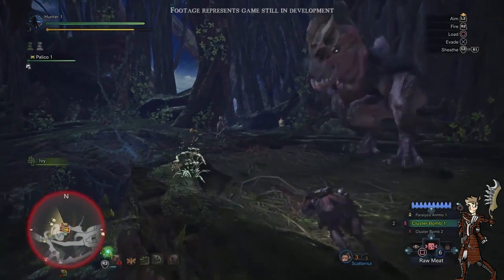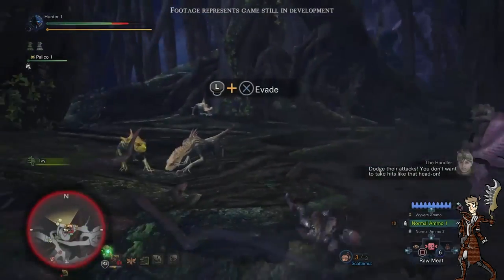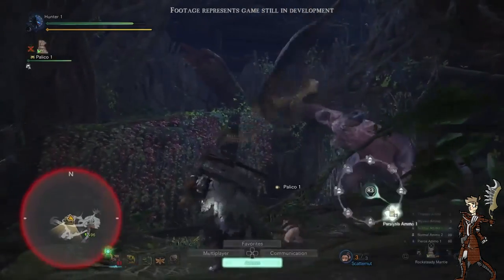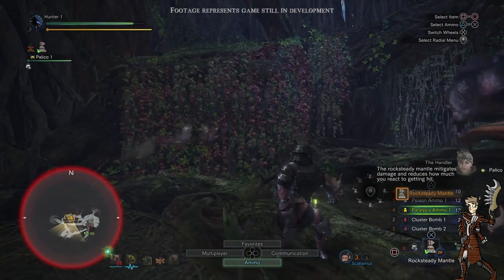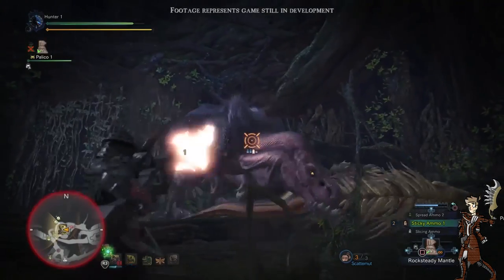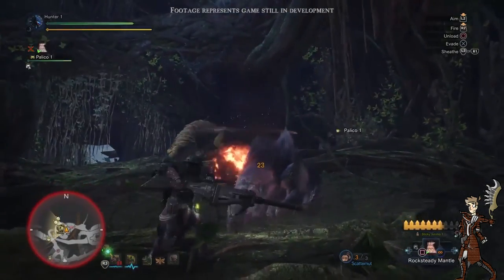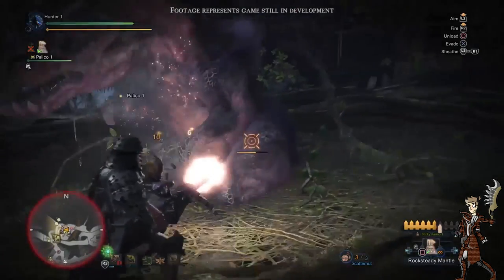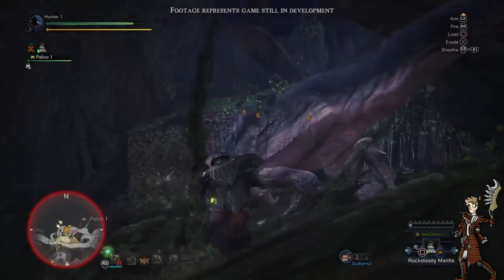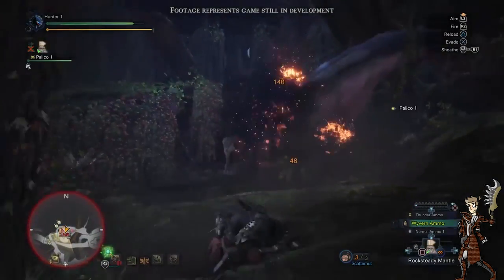Now we finally get to see some heavy bow gun fighting. He has a bunch of different new abilities, and we also get to see some mantles — the Steady Mantle and the Challenge Mantle. The Steady Mantle makes it so you don't get staggered by the monster while you're attacking it. The Anjanath is kind of tired of the Great Jagras, so it's wringing its neck again, which is always fun to watch. Then the main character takes his chance and starts obliterating the monster with his gun — it looks so cool. He's got explosive rounds, and he's even got wyvern shots. My gun lance gets those too, but it looks so nice when used on the heavy bow gun.